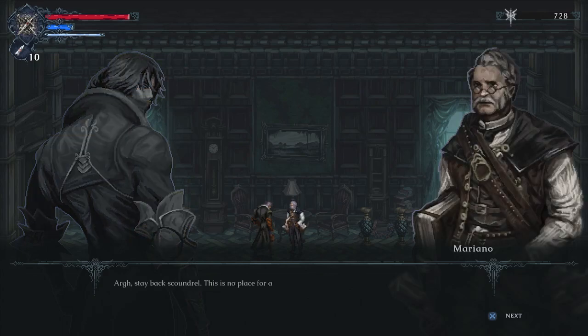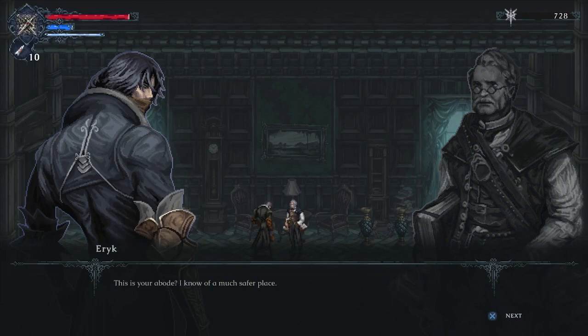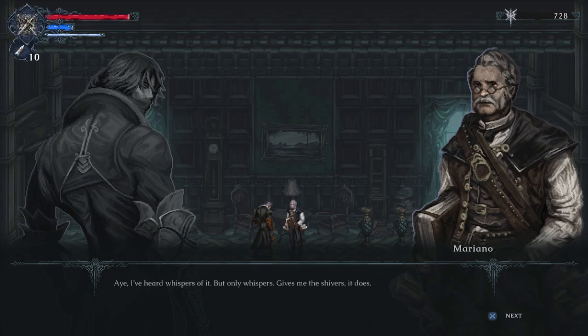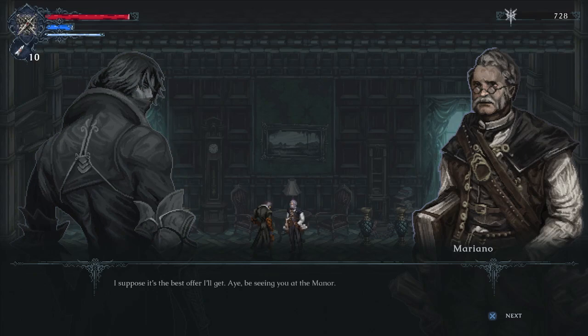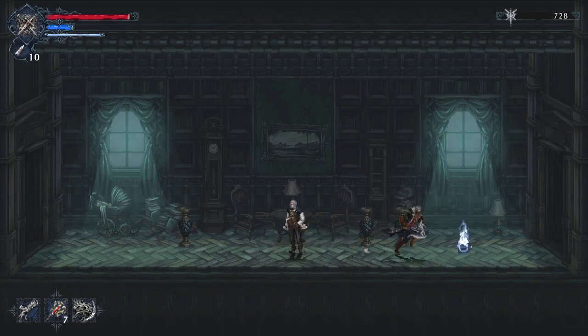Mariano's dialogue: 'Stay back, scoundrel! This is no place for a traveler.' We assure him we know of a much safer place. He's heard whispers of it but is suspicious: 'How do I know I can trust you? You could be after me artifacts.' We assure him we're merely seeking to find our way, and he agrees: 'Aye, be seeing you at the manor.' So he will now go to Oxenville Manor as well. My apologies again for getting ahead of myself.